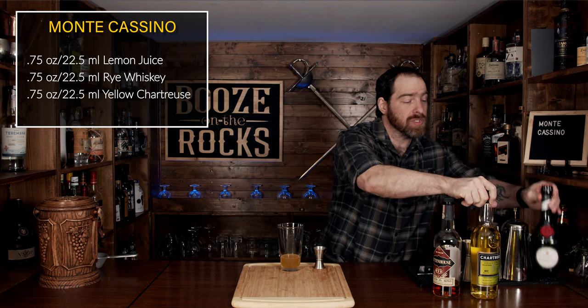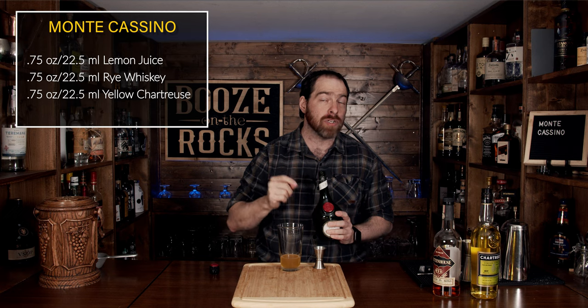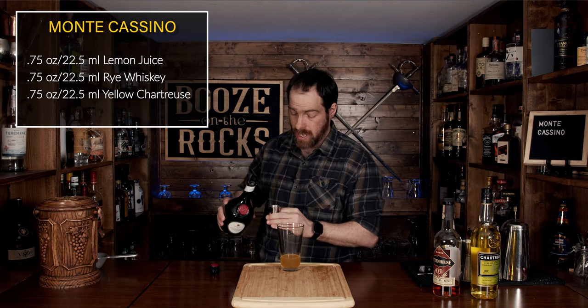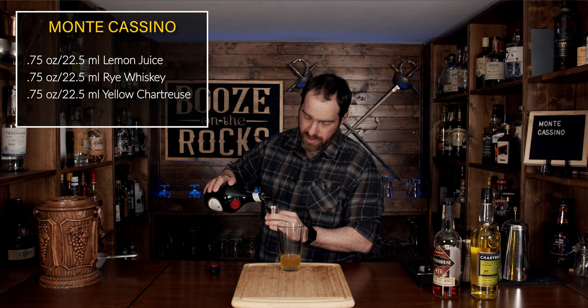Now we're going to use our Dom Benedictine. Coincidentally, Dom Benedictine the liqueur itself was created in 1510 by Dom Bernardo Vinceli, who was an abbot at the Fécamp Abbey in Normandy at the time. We're going to use three quarters of an ounce or 22 and a half milliliters.